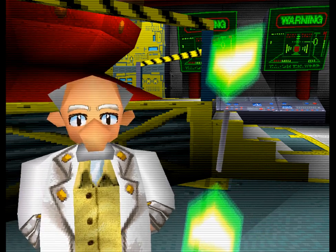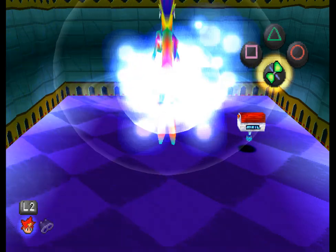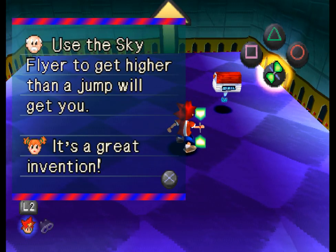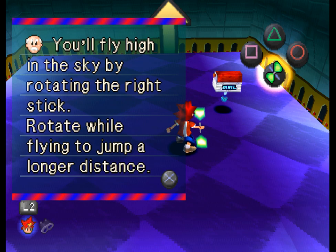What gimmick are you enforcing here? It sounds like maybe a high jump or a glide. Going for it — tell me all about it. Higher than a jump. It's a great invention. You'll fly high in the sky by rotating the right stick.